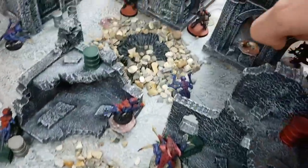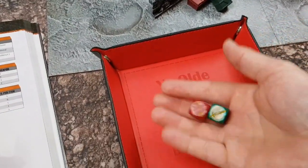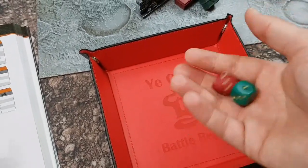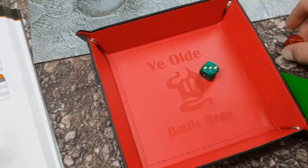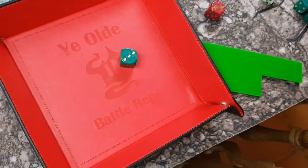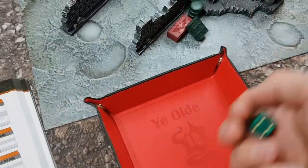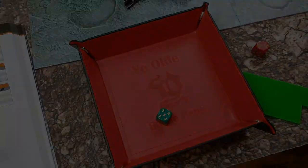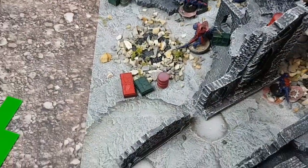Let's move on to the Sergeant — he's got a Bolt Rifle and he's in half range, so that'll be rapid fire: two shots. Two hits. Force to wound — two wounds on the Genestealer. Genestealer's got a five-plus save: makes one, fails one. That's a wound. Genestealer's only got one wound. He's taken out. That is Genestealer one — dead.